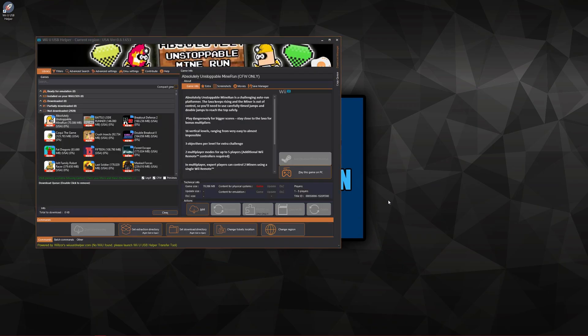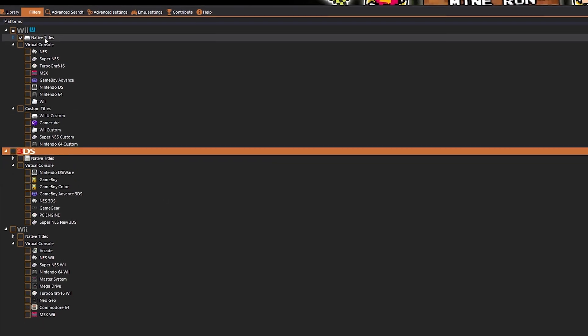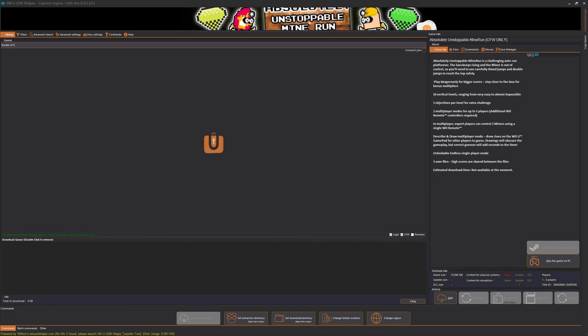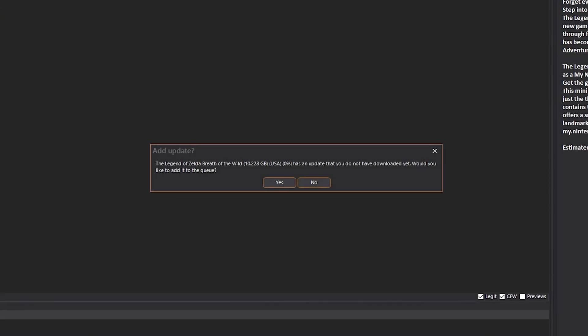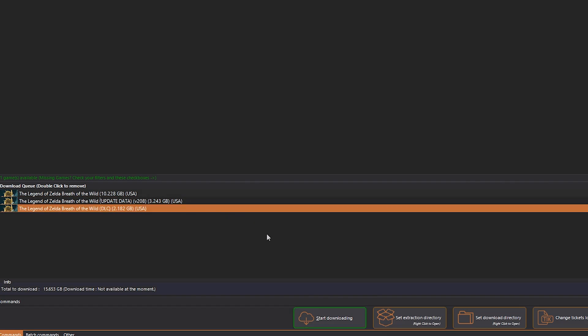Now we have the application working. To only look at Wii U games, go to the filter tab and unselect everything except Wii U native titles. Now back to the library tab. Most of you are probably wanting to get Breath of the Wild, so let's download it with the update and DLC. Search the game, then right-click on it and click Download Game. It will prompt you asking if you want the update — if you want your game to work at all, it's critical that you press Yes. Same with DLC. You should see three tabs of things to download, then click Start Downloading.